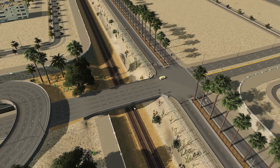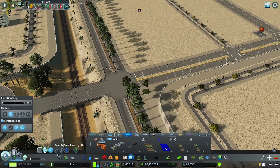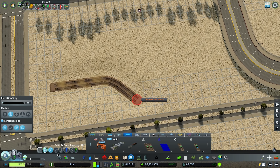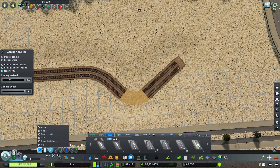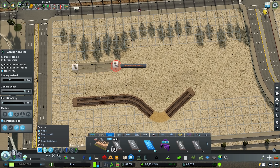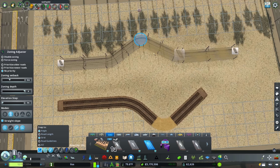I did also try this with rail networks, however because of the way rails snap at a very sharp angle it doesn't work. When snapping into the junction and then coming back out, the rail line will break. Tram lines don't behave in this manner. I also tried the setup with trolley buses but again to not any great success.